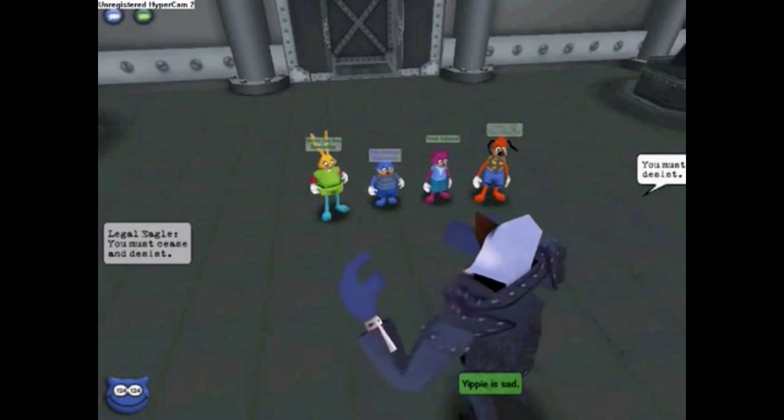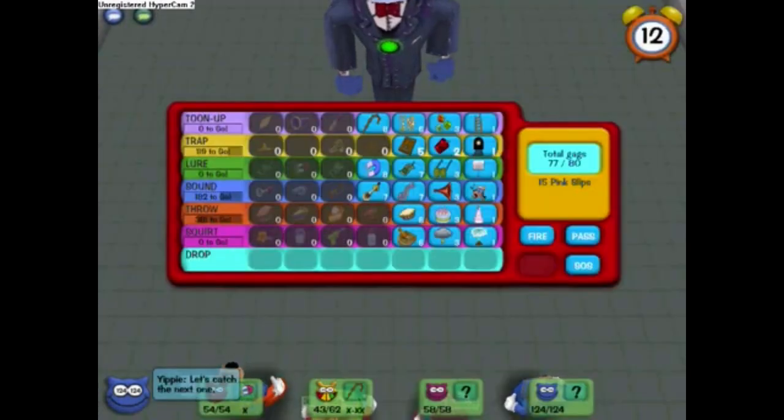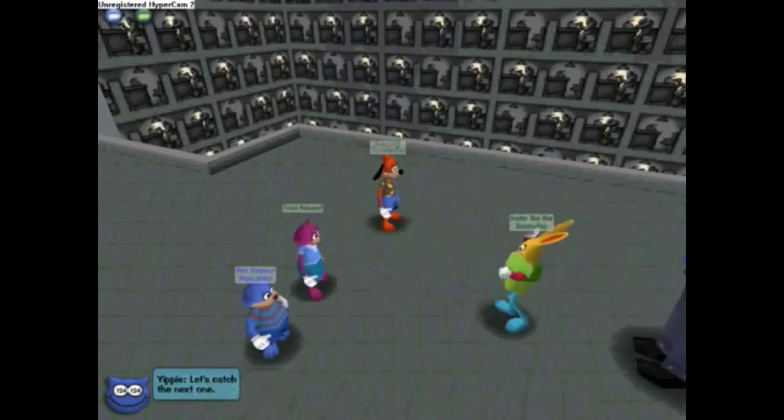The cog gets destroyed on the next attack. On to the second floor — dog uses a small lure and rabbit uses tune-up. The rabbit was the only one hurt. Tune-up won't do him or his teammates any good at all.